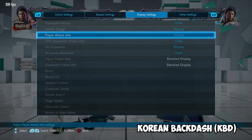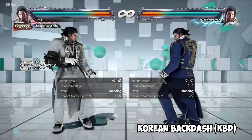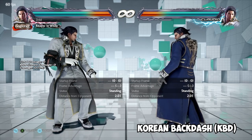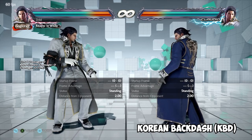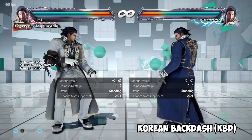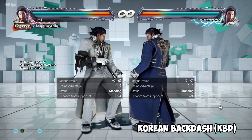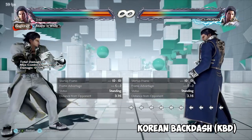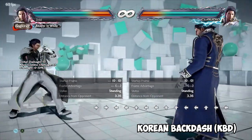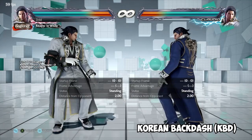A Korean backdash is essentially a technique that makes backdashing more effective, covering a greater distance and recovering quicker. It's important to note that this is not critical for being a high-level Tekken player — there are professionals who never really execute this more than one or two instances. Depending on your character, it is better for creating space than a typical backdash. It's called a Korean backdash because it was founded by the Korean Tekken community — I believe it was Tekken Tag 1.